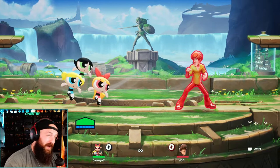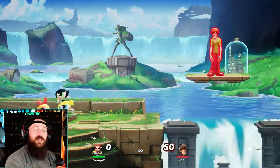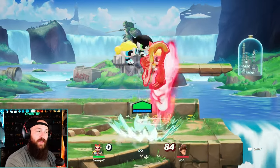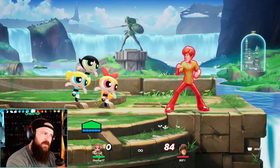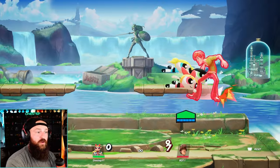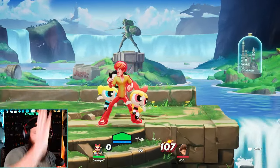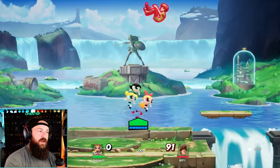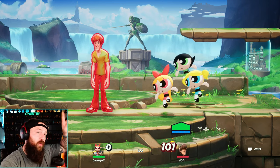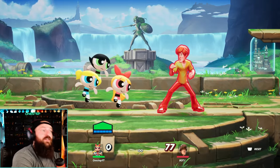Best kill move options: up attack is great and I find it getting KOs a lot. Neutral attack charged is also solid. Aerial side attack is usually my best option for KOs. Aerial up attack and the spike off the ledge are decent, though neither feels super heavy in general — unless you're playing Buttercup, then they're better. Side special is a really good kill move. Up special has more horizontal knockback than vertical, so if you want a vertical kill, use up attack over up special. Blossom's neutral special has a great vertical kill.